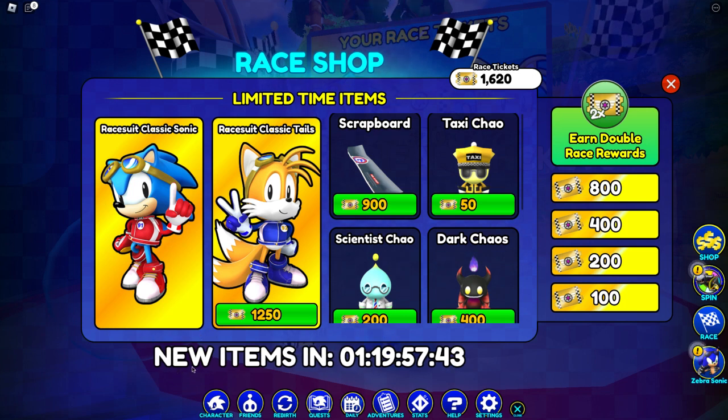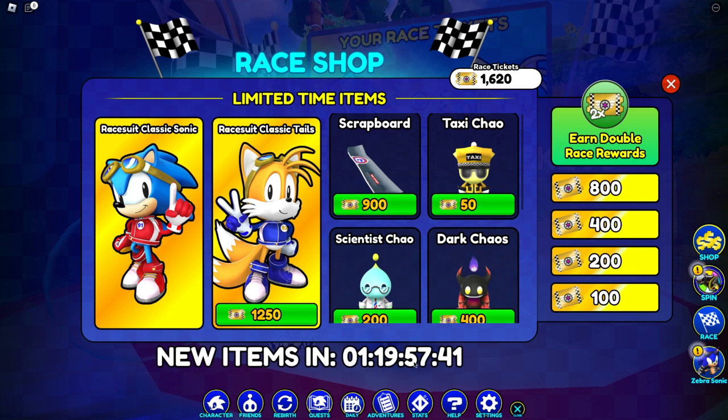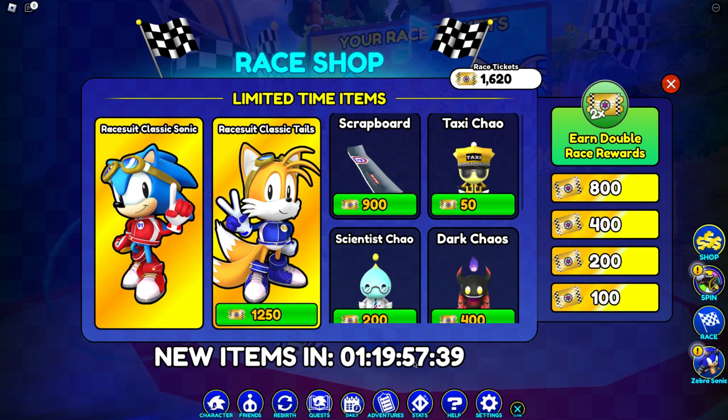As you can see, we're here underneath and it says new items in one day 19 or 20 hours. So that means we're basically gonna get new items in about one day and 20 hours. Let me tell you guys what I think would be in this next race shop update. Starting with the legendary character — we got these two and they're gonna leave soon, that's why I'm working hard to get them.